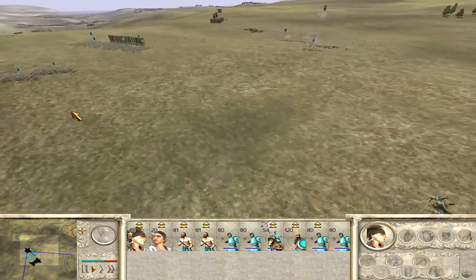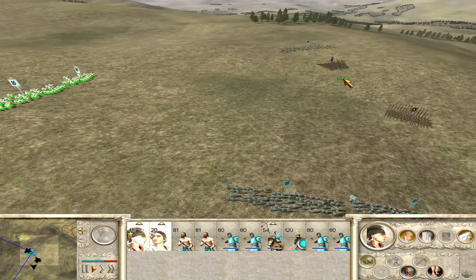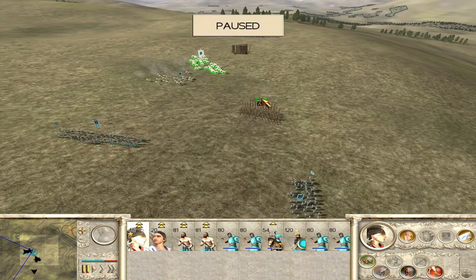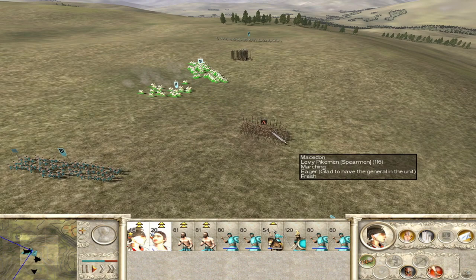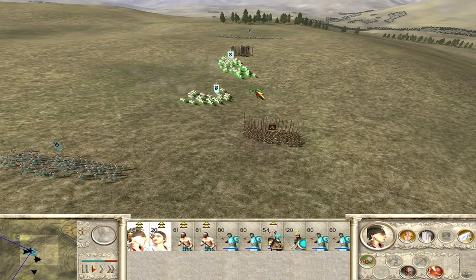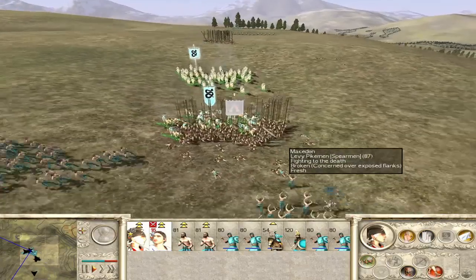Infantry, your job is to get the phalanxes to turn the other way. Keep being annoying. Okay, this could work - you've got to be careful where you go. We can charge in - go, go, go! It worked, it worked!